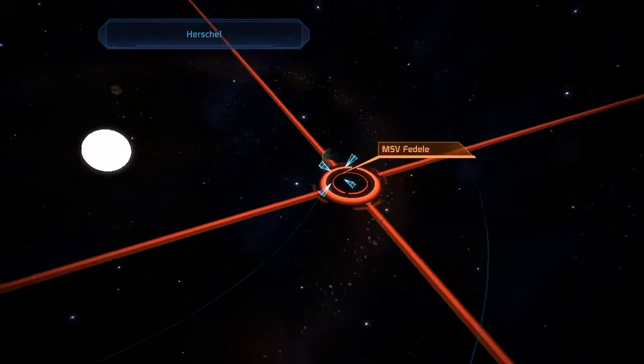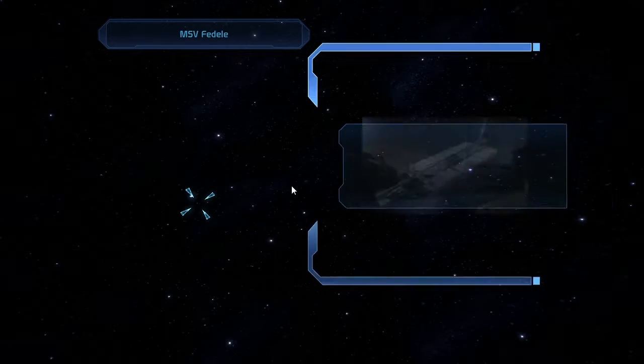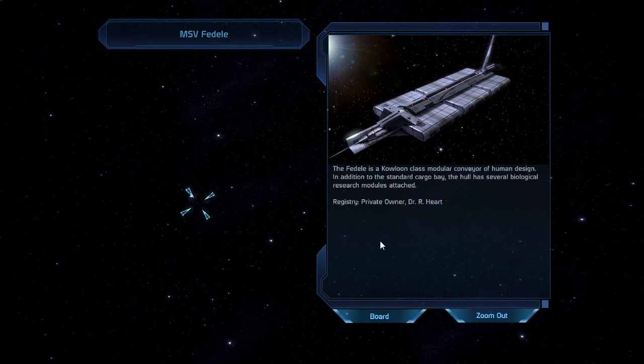No scanning at all in this entire place. So let's go to the Fidelity here — or the Fidel, whatever it is. The Fidel is a Kowloon class modular conveyor of human design. In addition to the standard cargo bay, the hull has several biological research modules attached. Registry is private owner Dr. R. Hart.